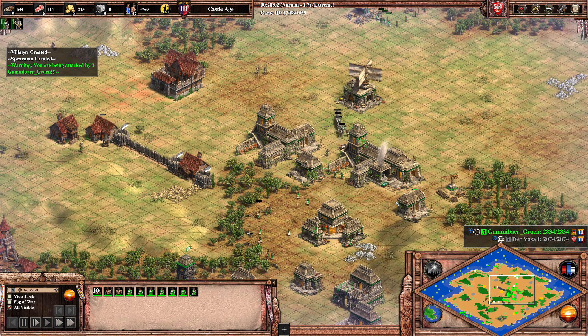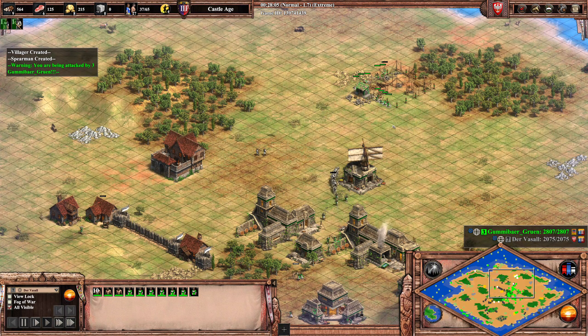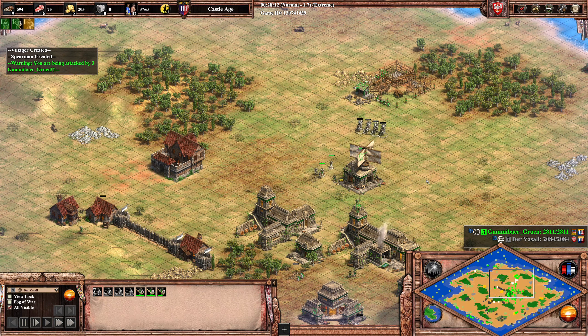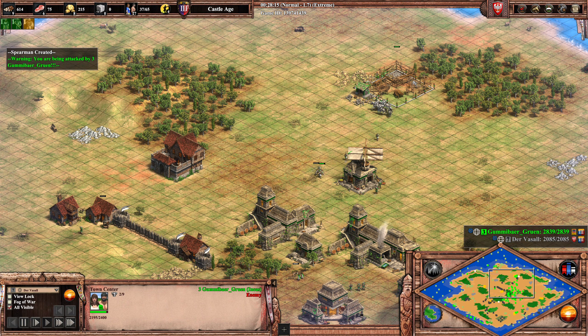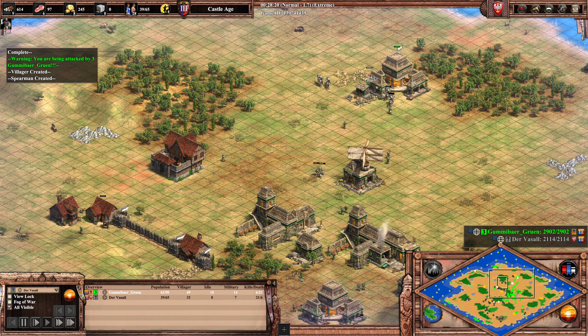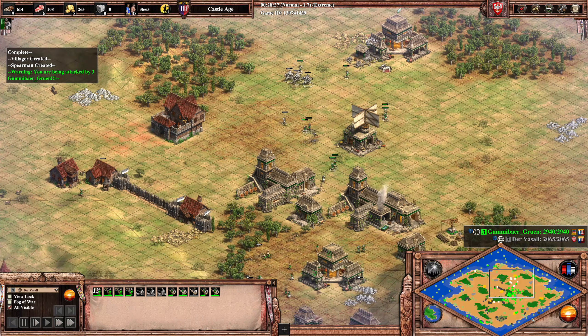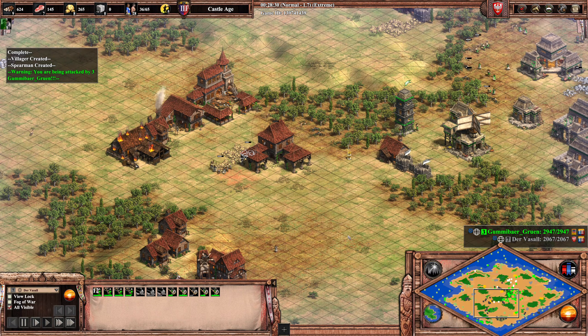The problem is that Vassal does not have any armor on his units, so there's a lot of damage from the crossbows and there are spearmen in there too. Vassal really needs to run — he needs to go for the gold, and he kind of missed the chance. Now there's a town center coming up and I don't think this will be denied. Not even one villager is getting picked off, and this counter-attack of Vassal is basically thwarted.